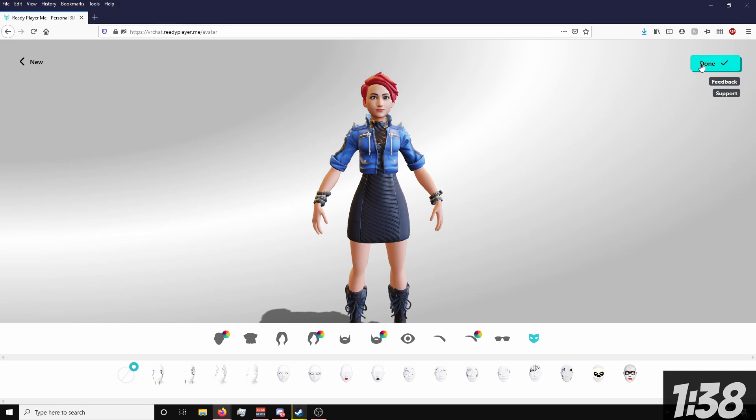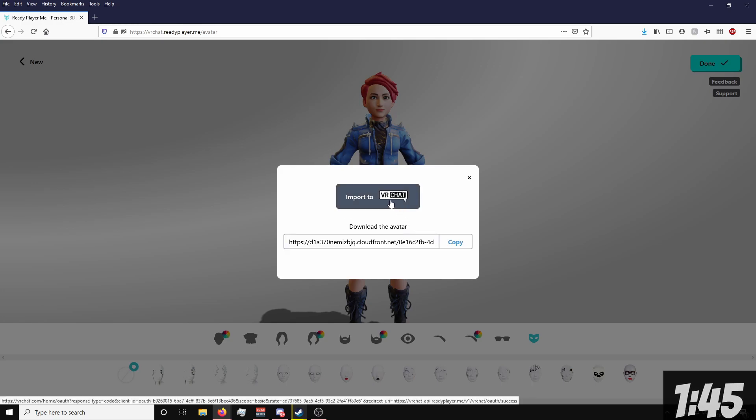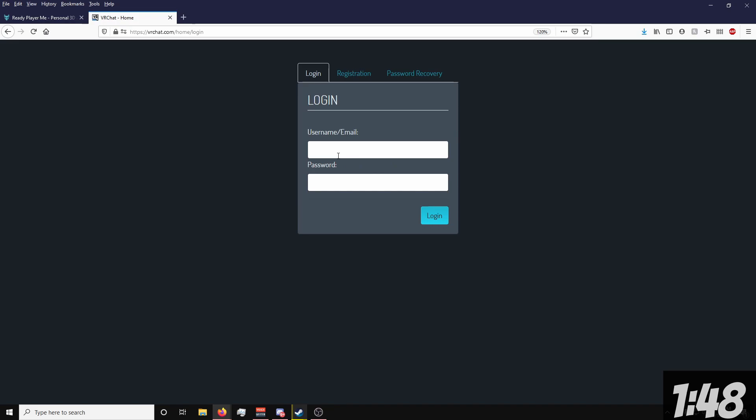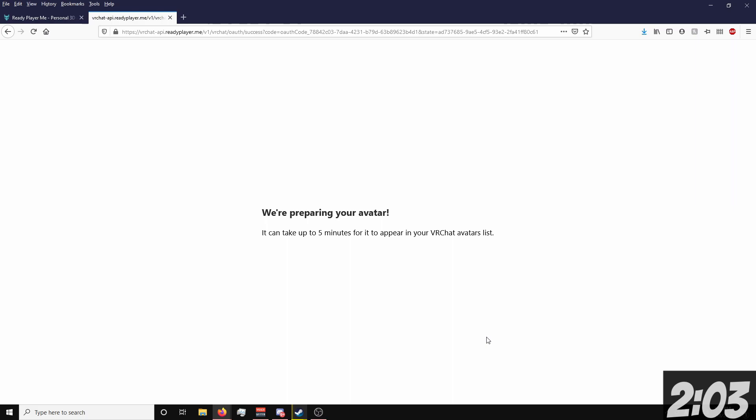Once you're done, all you have to do is click Done and wait a little bit. Then click Import to VRChat — it'll ask you to log in to your VRChat account. Then you have to allow Ready Player Me access to your account in order for it to upload your avatar automatically, so click Yes. And there you have it — that's pretty much it. That's how you make a VRChat avatar in less than 10 minutes.